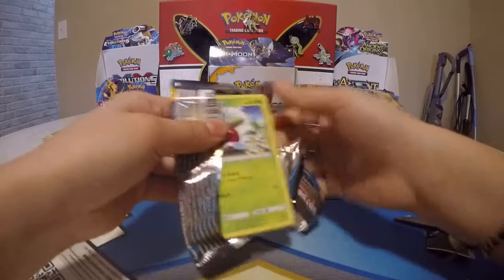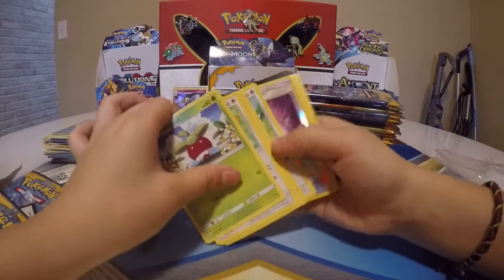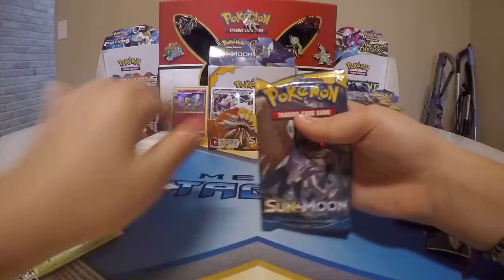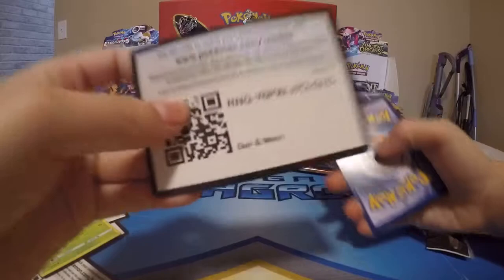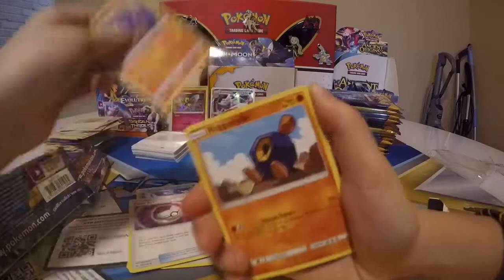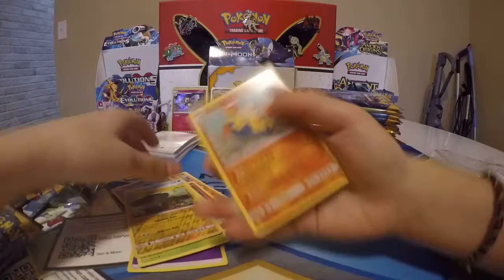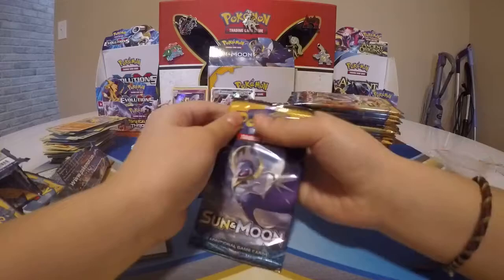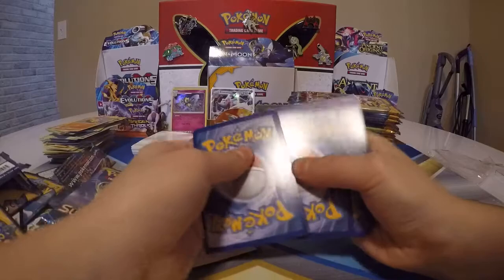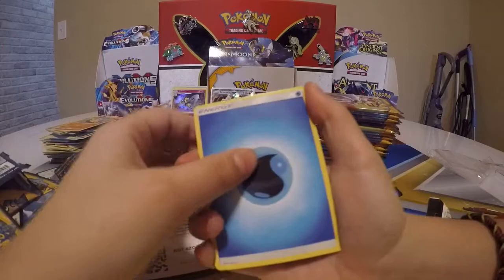We got this and it's nothing — here's your code. I think we've got 22 packs now. Got two GXs so far. I'm just going to go through it fast — I need at least one more GX, one hyper rare, one anything. Water Energy, Nest Ball, Alolan Persian, Carvanha — and nothing.